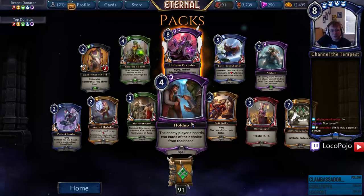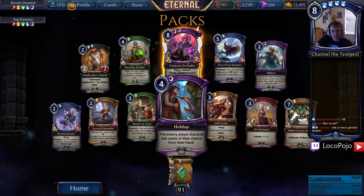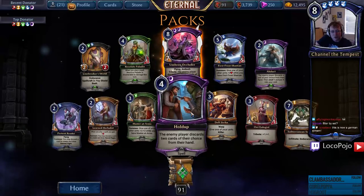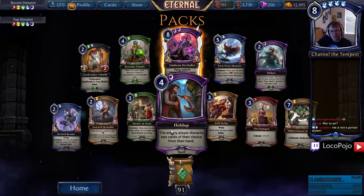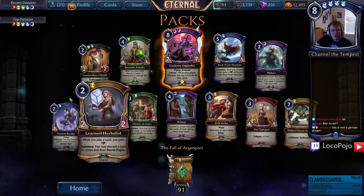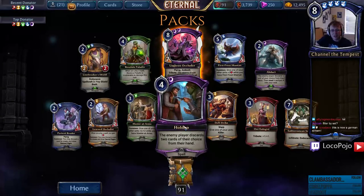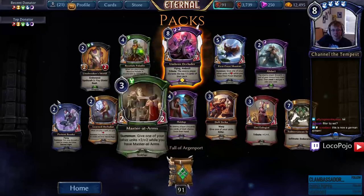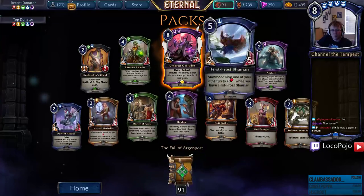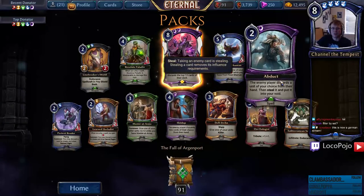Hold Up — the enemy player discards two cards of choice from their hand. So it's similar to Subvert, but instead of you gaining a card and them losing one, you have to get two of their cards. I don't think that's as good as Subvert, because Subvert will actually gain you something usable. Hold Up also doesn't randomize it, so you'll have either really bad discards. Four is about the right time where you can get two cards out of their hand — maybe that's okay. It is straight card advantage for shadow, so you'll certainly play it in draft.